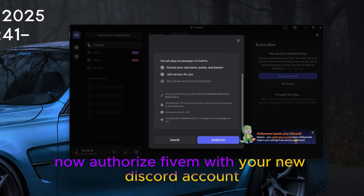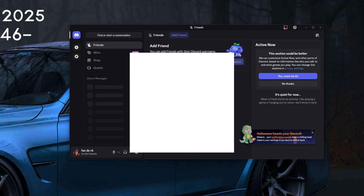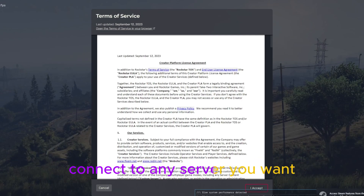Now authorize FiveM with your new Discord account. Now you are successfully spoofed and ready to connect to any server you want.